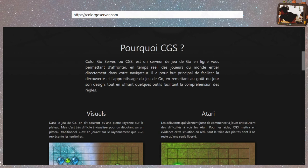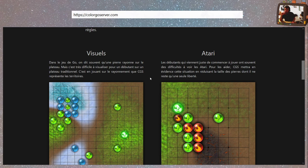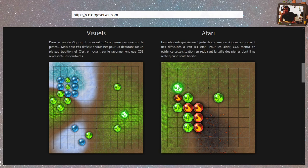Pourquoi CGS ? On va prendre la version française. Je pense qu'on est tous un petit peu plus à l'aise comme ça. C'est un serveur de jeu en ligne, comme homme classique. On peut le faire directement dans le navigateur, comme OGS qu'on avait regardé la dernière fois.